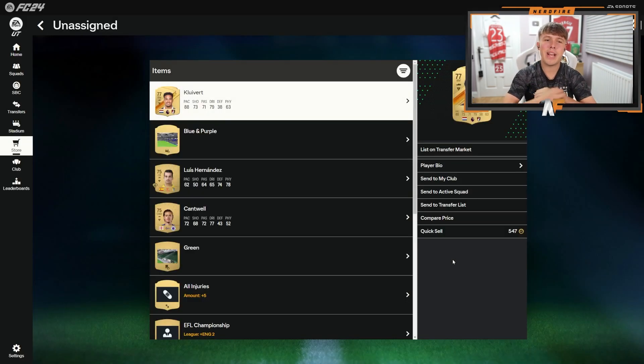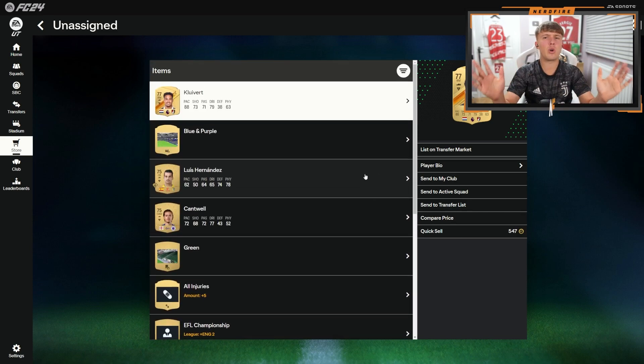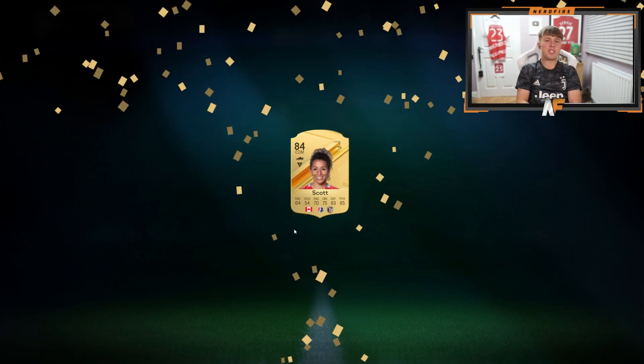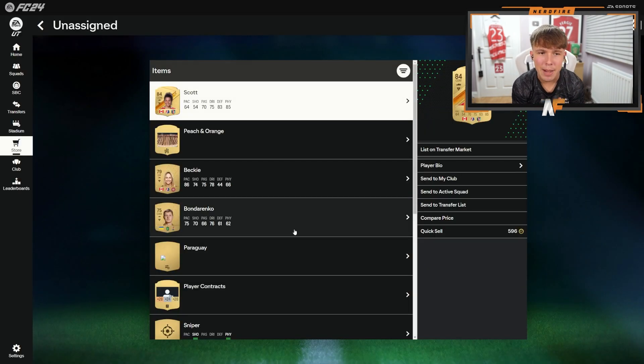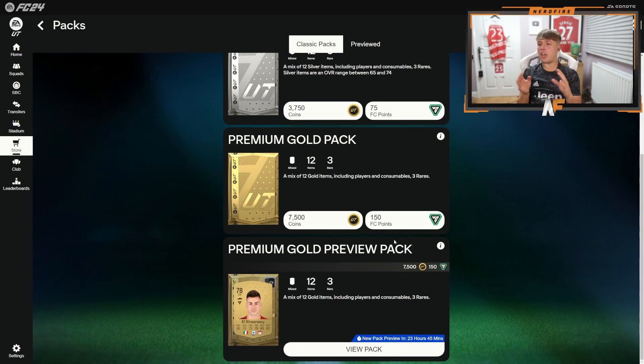A nice pacey Premier League starter squad player — Cliver. Not a bad one to use at the start of the game, I'd definitely look out for him. Another board — Scott, I don't even know what league that's in, he's Canadian, a little bit slow for CDM but it's still an 84. We've been through 12K and haven't hit a single walkout, so we're going to open up a few more and go down to maybe 35,000 to see if we get any luck.